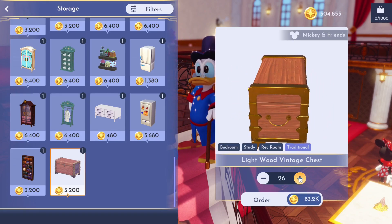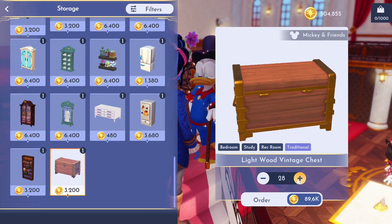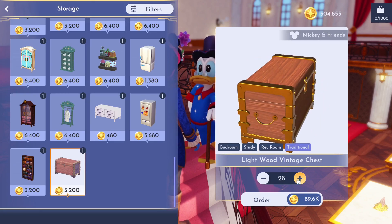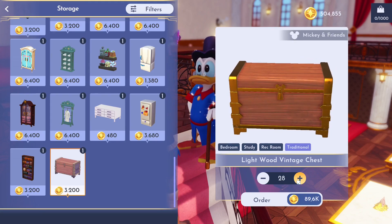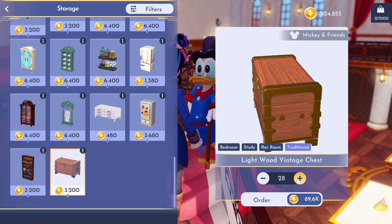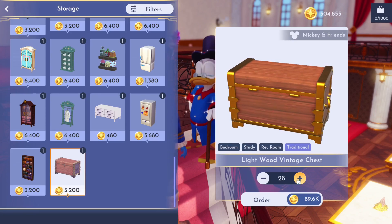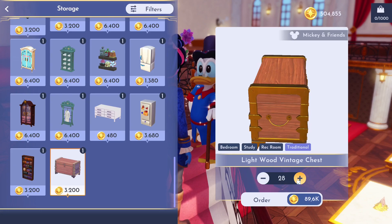How many of these are we able to order? 28? I don't think there's 28. We have the plaza, we have the meadow, we have the sunlit plateau, we have the forgotten lands, then the frozen part - frosted heights I think, though it's not called that. We have the forest and we have the...